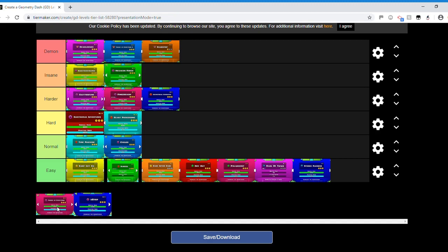Theory of Everything 1 is going in the hard category. It's harder than Time Machine all the way through, but there's nothing really hard about it overall. The UFO spaces are a little tight, but nothing as tight as the Blast Processing UFO spaces, so I have to put Blast Processing ahead of Theory of Everything 1 in the hard tier.